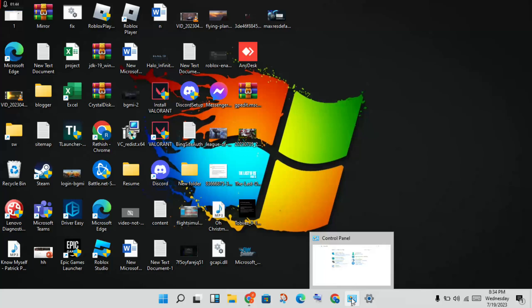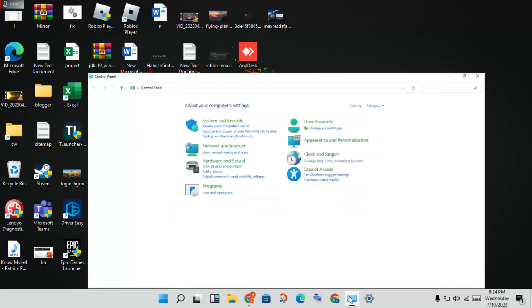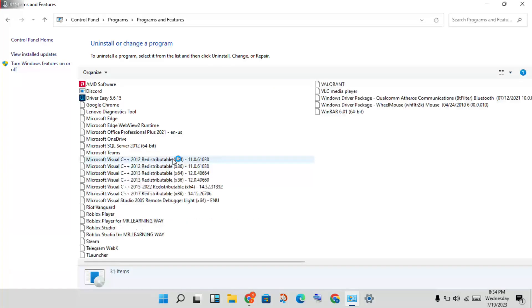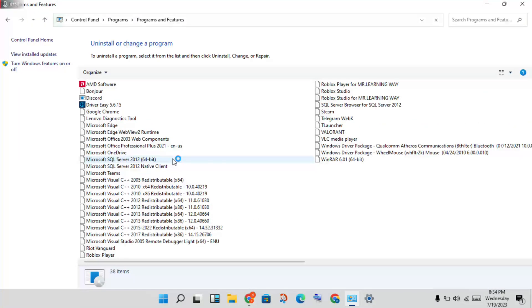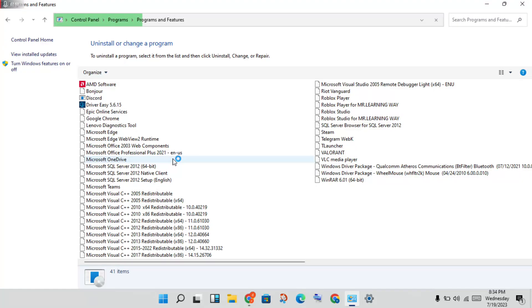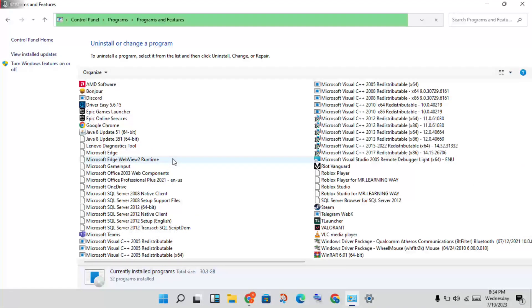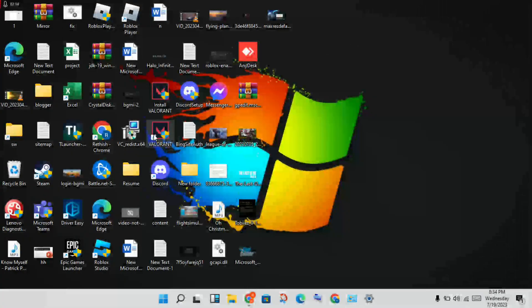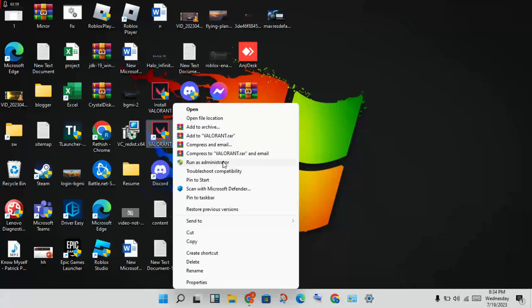If after completing those two service steps the problem is still not solved, go to the next step. Open the Control Panel and click 'Uninstall a program.' Find Riot Vanguard, right-click and select Uninstall. After uninstalling, go back to the Valorant launcher, right-click and run it as administrator to re-download Riot Vanguard.